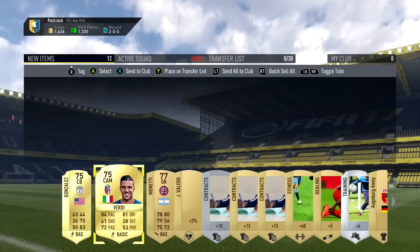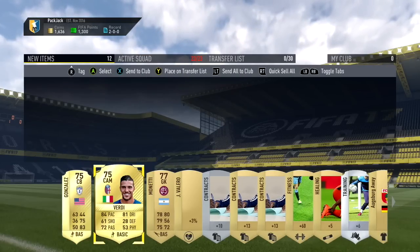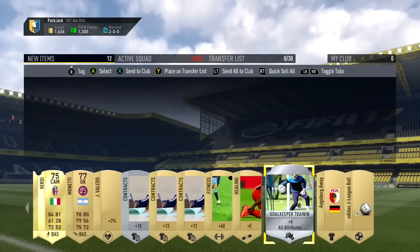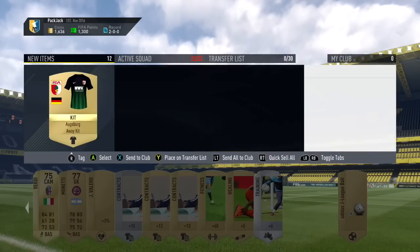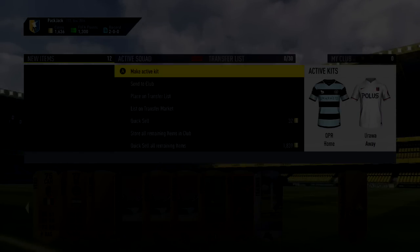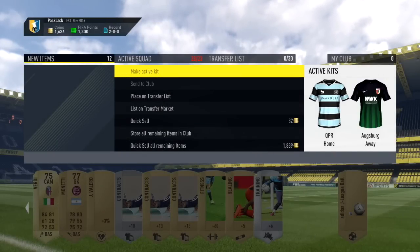In fact it isn't decent. But we get an Italian CAM — could be helpful when we do make a Serie A team. A few contracts here and there and of course another kit. I think I'll use this kit as well — definitely better than the white kit. So yeah, another awful pack. Hopefully after our next game we can get something good.